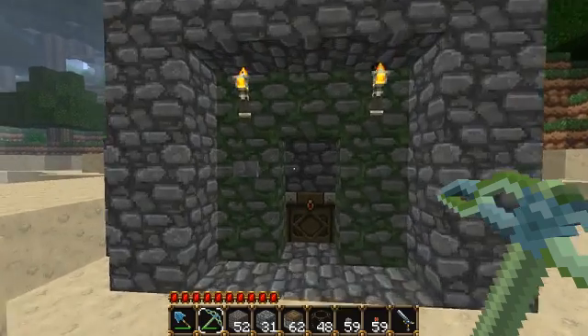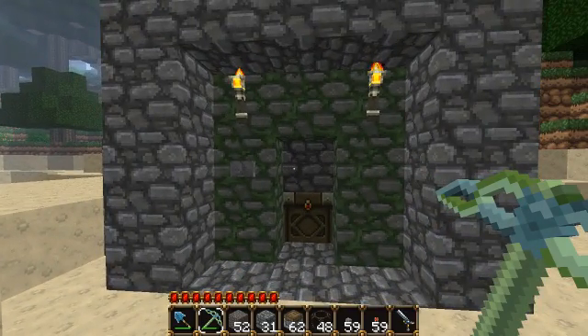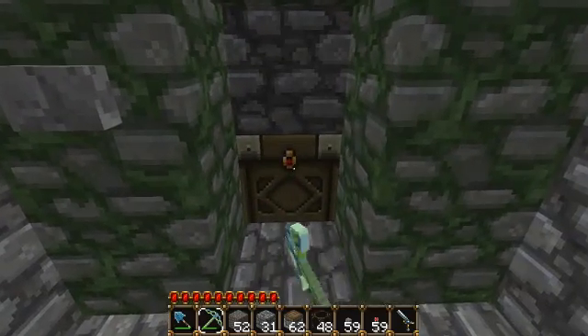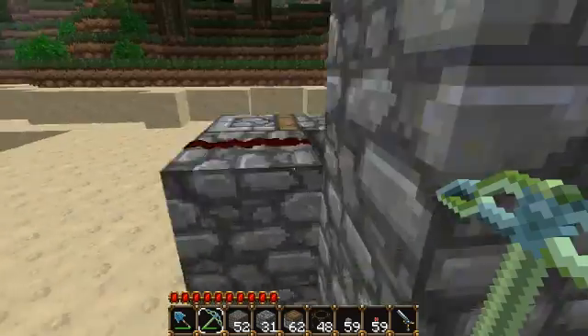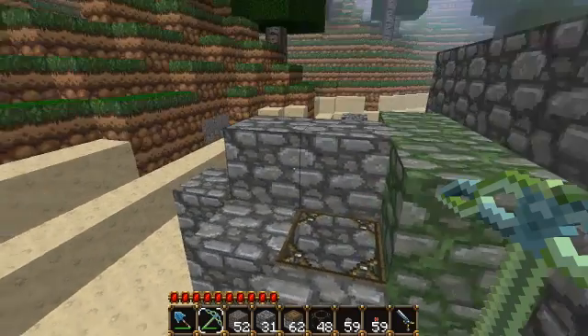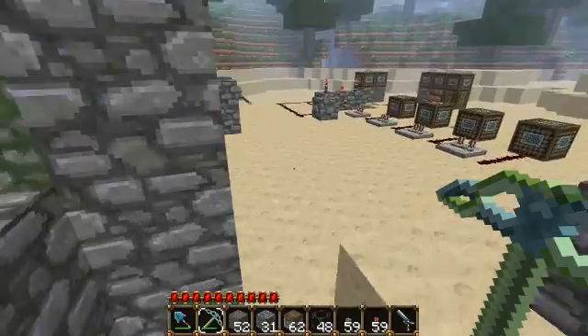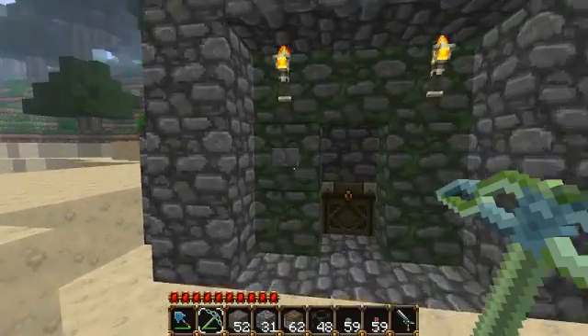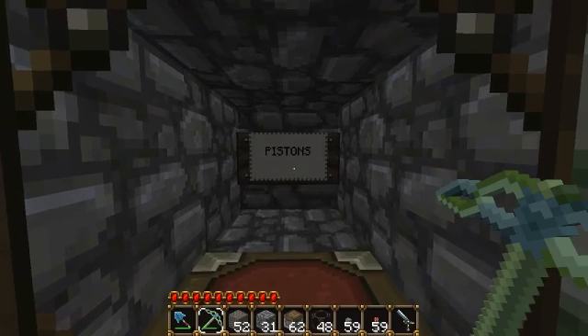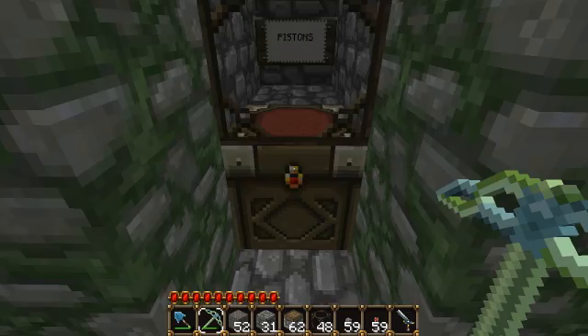The idea is that when we press this button — instead of breaking through — that will allow us to access this chest, because right now we can't. When we press this button, it will activate this piston, which is just pushing a line of cobblestone, a piece of glass, and then a third bit of cobblestone. Behind that we have another sign. So then if we press the button, we can see our note — the piston's very cryptic — and then access our chest.